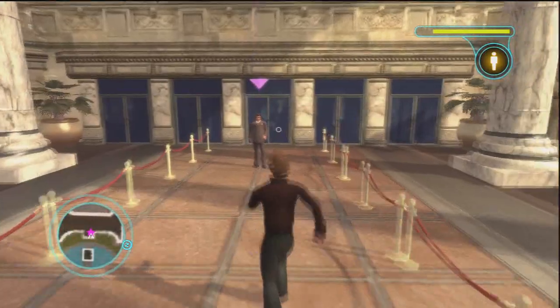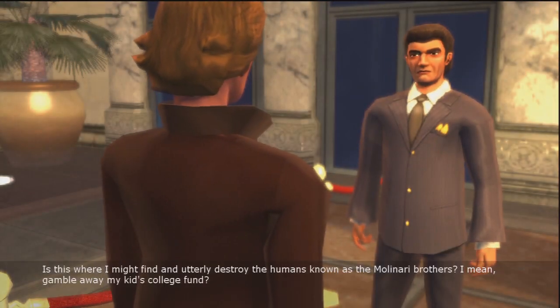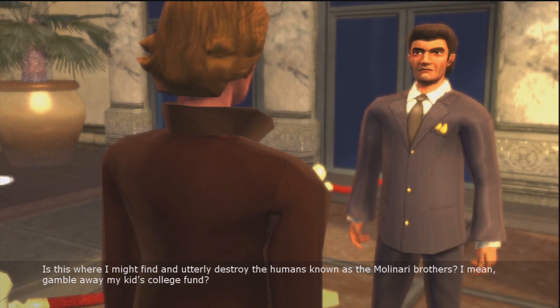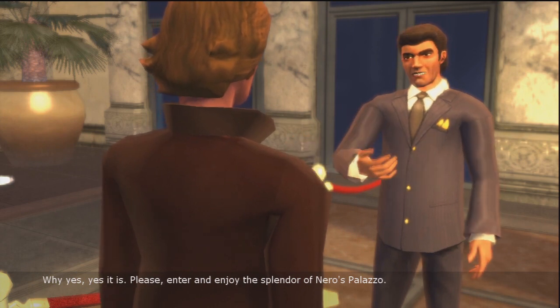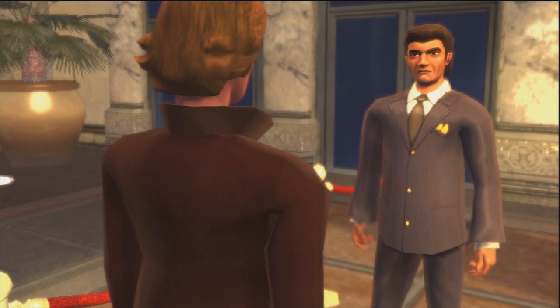Hey, doorman. What's up, bitch? Is this where I might find and utterly destroy the humans known as the Molinari Brothers? I mean, gamble away my kid's college fund. Why, yes. Yes, it is. Please enter and enjoy the splendor of Nero's Palazzo. Well, where's Nero? I want to kill Nero. I want to see what the hell Nero's doing. Let's find Nero — I think that's who I've got to kill.